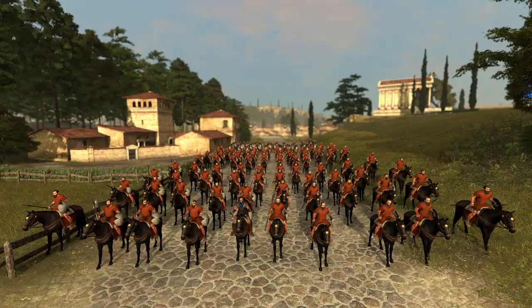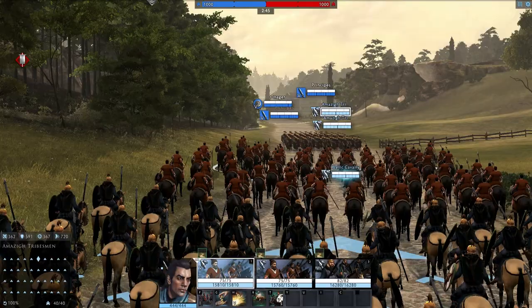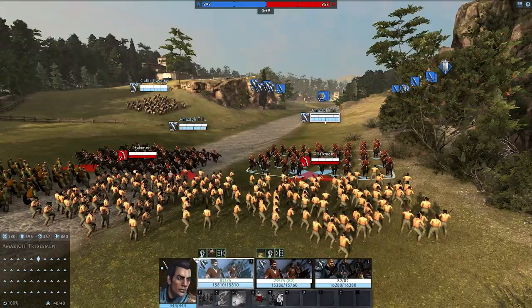Hasdrubal's first ability is Flying Column. This is a charge ability that causes the unit to surge forward, dealing damage to any enemies in its path. Though shorter and weaker than most other charges, it has a very short cooldown. Hasdrubal players can use it to rush around the map and dart in and out of combat, giving him unparalleled mobility.